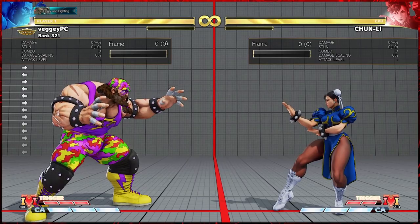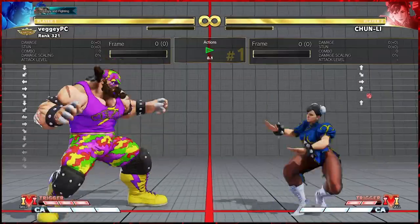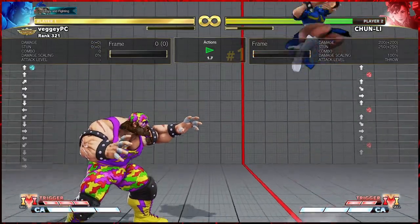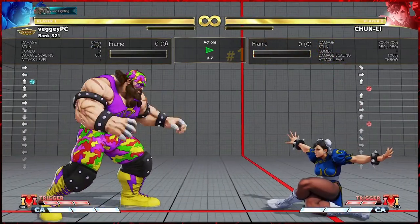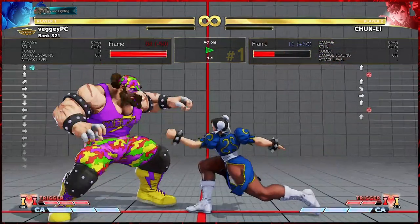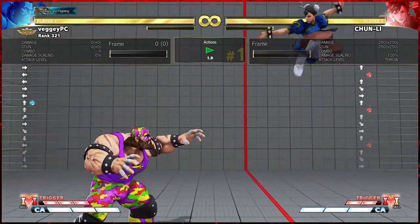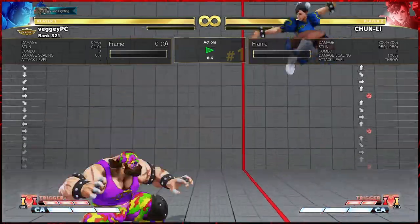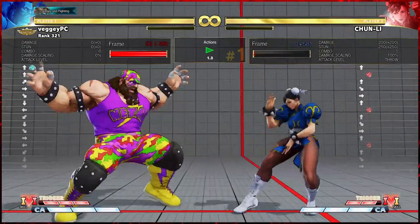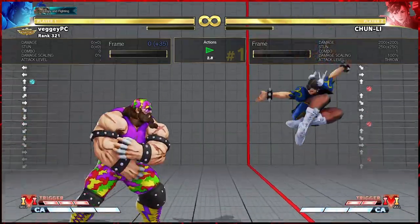A really cool example is Chun-Li's standing heavy punch. Chun-Li is jumping after the standing heavy punch. You can see that she is really far away when she presses the button, but during the animation of the move, she moves her body hurtbox and the throwable hurtbox forward and leaves it there for a little bit during recovery, which will allow you to use the command throw as a whiff punishment. But if you're too late, she's going to reel back and you're going to whiff — even though she's not recovered, she can still get out of the command throw because you missed the window to punish the throwable hurtbox.